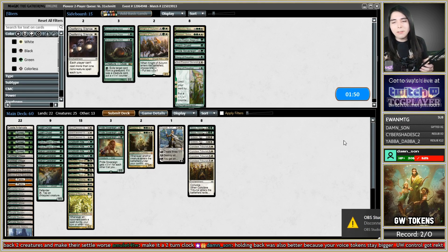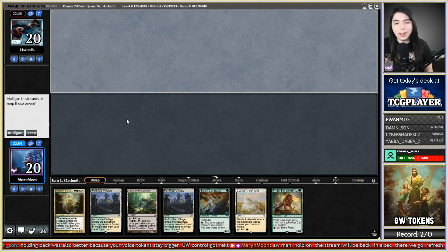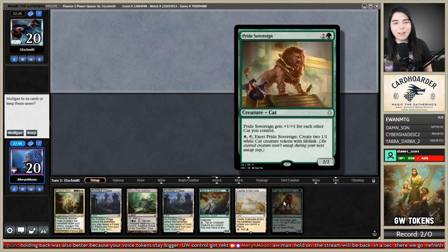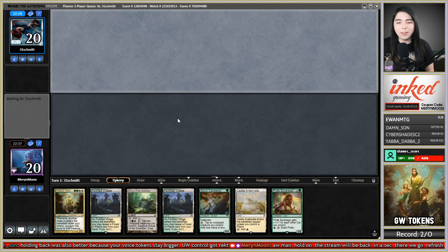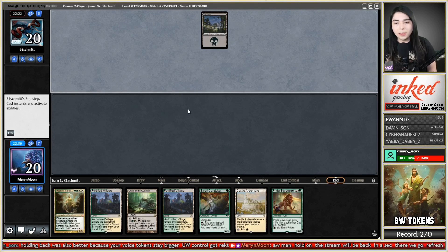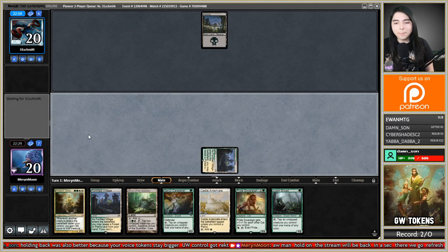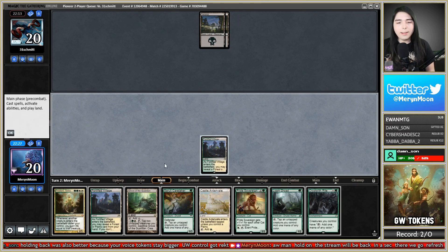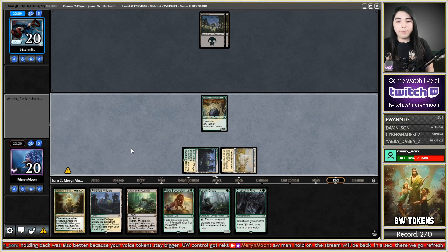We had some OBS connection errors during sideboarding but we're back. We're on the draw this time. This hand is very slow because the Fortified Village enters tapped, but if I do get it out — turn two Cerulean Caretaker, turn three Pride Sovereign, turn four Trostani. Maybe it'll do something. They didn't play a one-drop on turn one so I have time. A Lone Dryad is a good draw — that means I can play Trostani on turn four. Cryptolith Rite is also a decent draw.